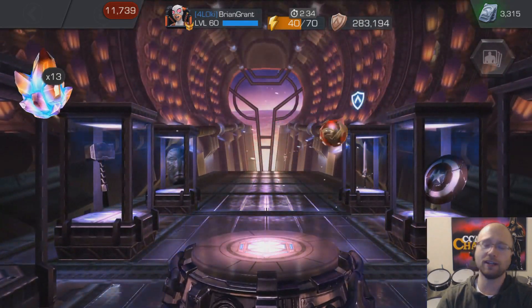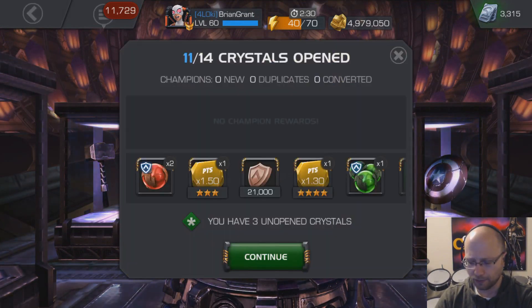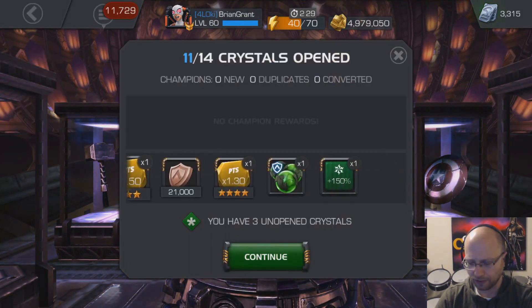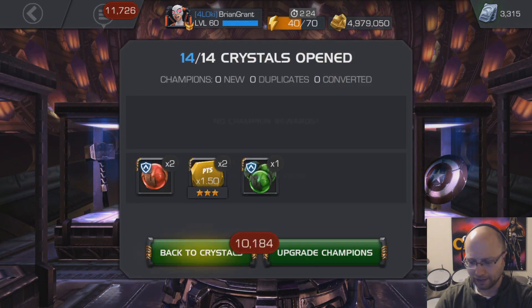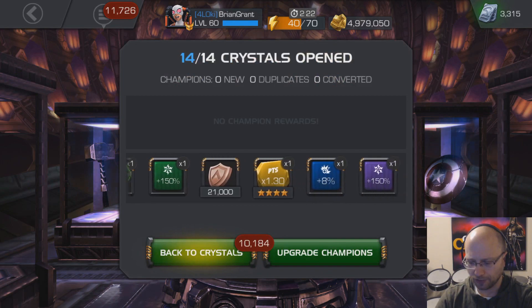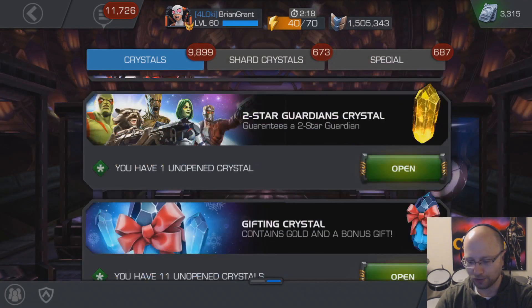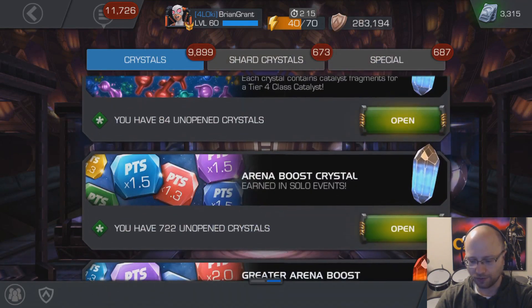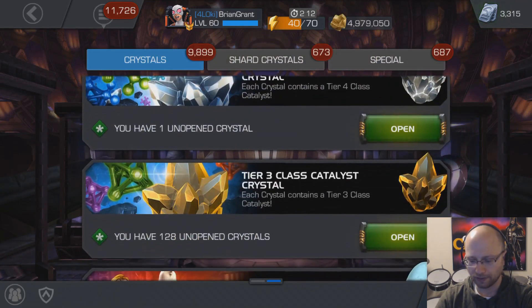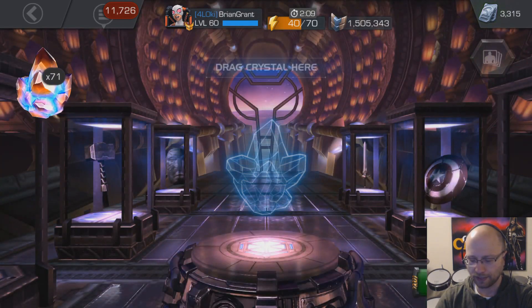I mean, I could always use more Alliance health potions, right? But I'm just hoping to get some attack boosts — I really don't think they're in there. I'm going to have to find some other kind of solution to get some attack boosts. I've been purchasing the Alliance crystals again, but of course those are 24-hour cooldown, so there's only so many of those I can get. I only have about 10 of those right now.